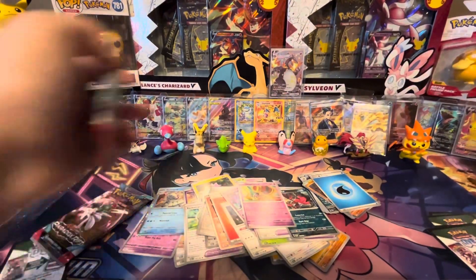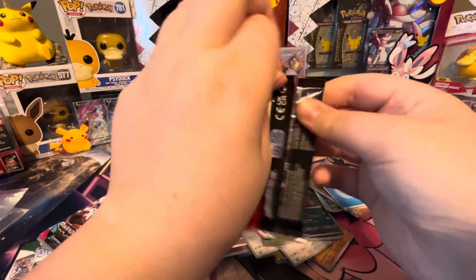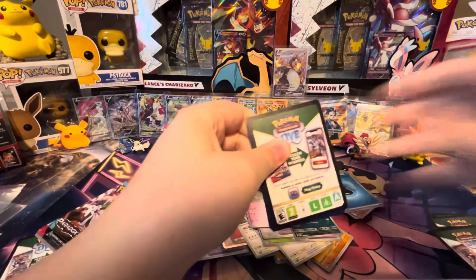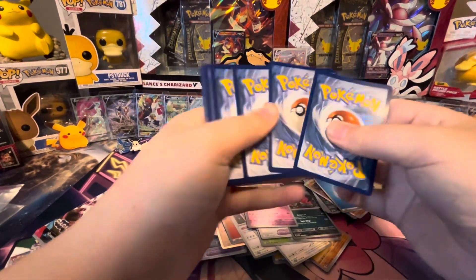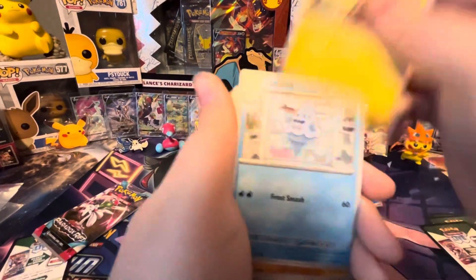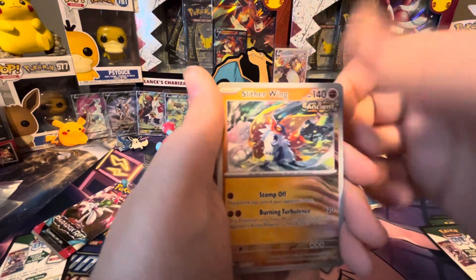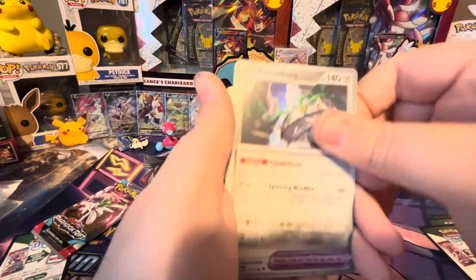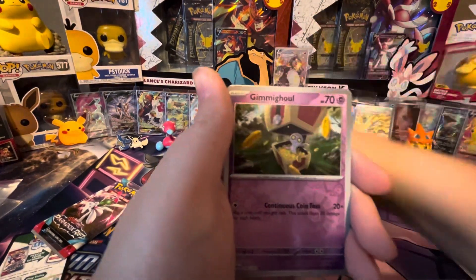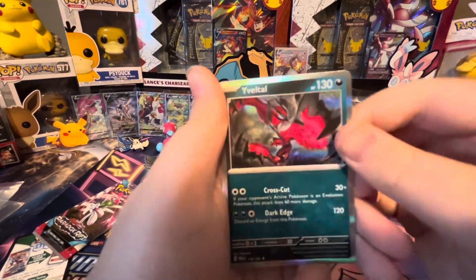We've gotten three hits — that's about the pull rate of an Elite Trainer Box. Can we get one more pull from one of these two packs? Elikid, Vanillish, Onyx, Tink-a-Tink, Slitherwing, Ferrothorn, Cursed Duster, Gimmagool, Vaporeon Pokemon, and Yveltal Hollow.